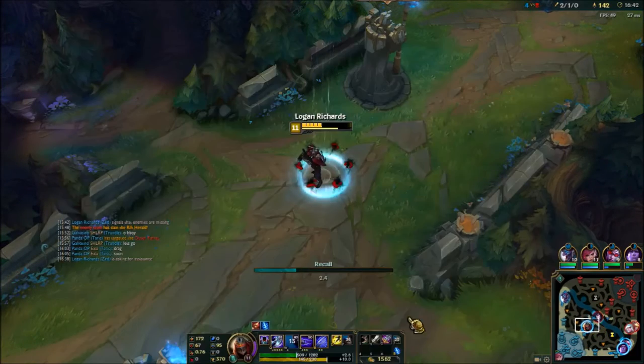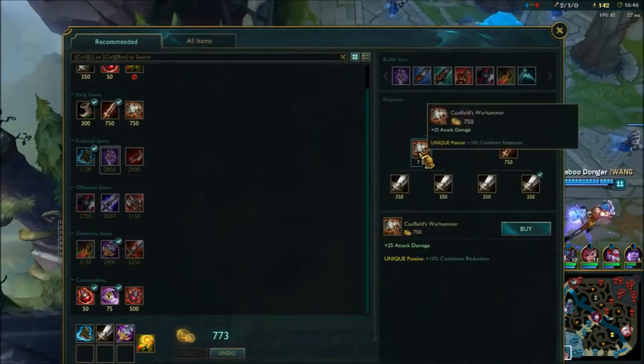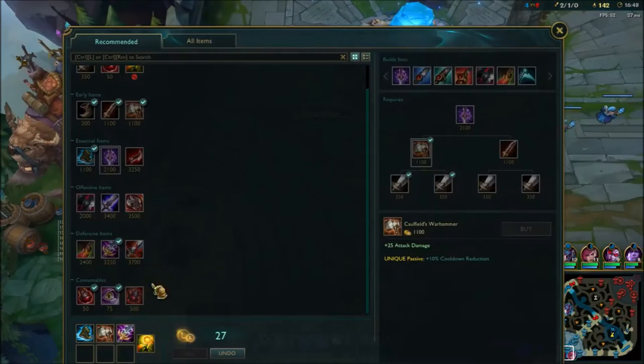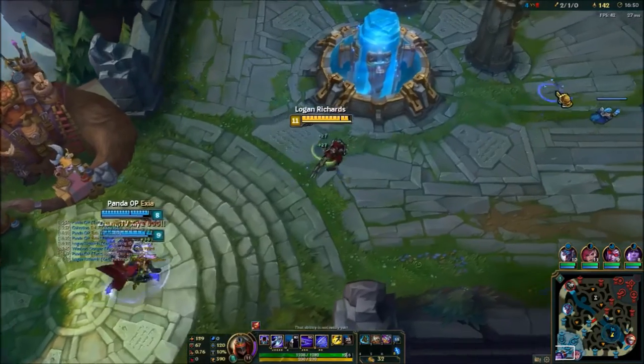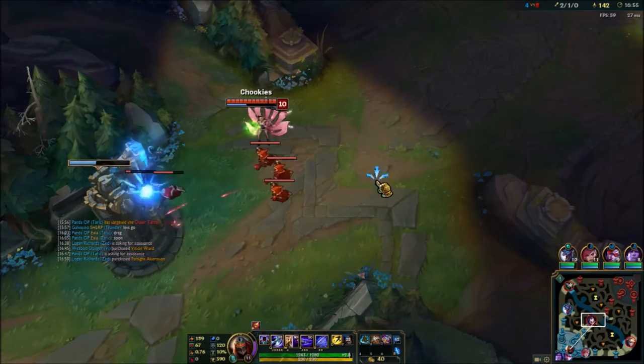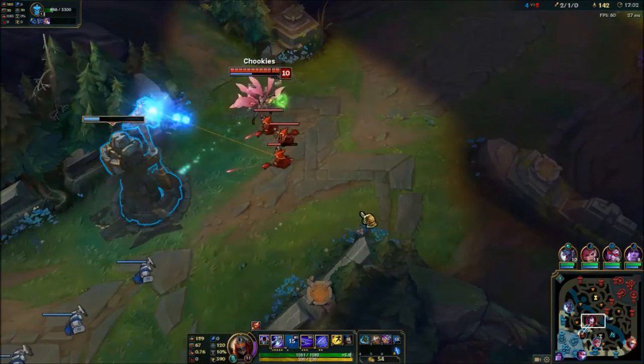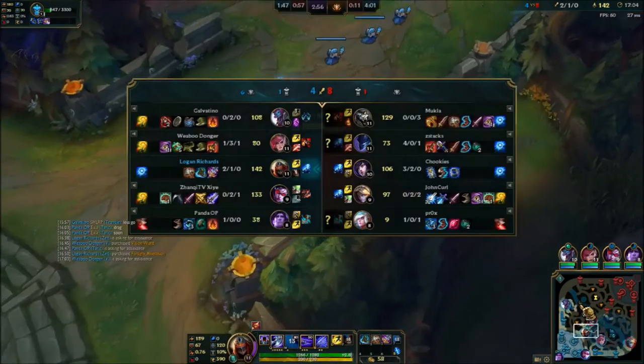If you're going to ult someone you're already on top of them — so you have your E about to drop on them. Throw your shadow down to get some energy back, because that'll be two E's hitting and there you go. You got some energy back, and that might be the energy that gets you your last Q. That's basically the right way to play around being low on energy.